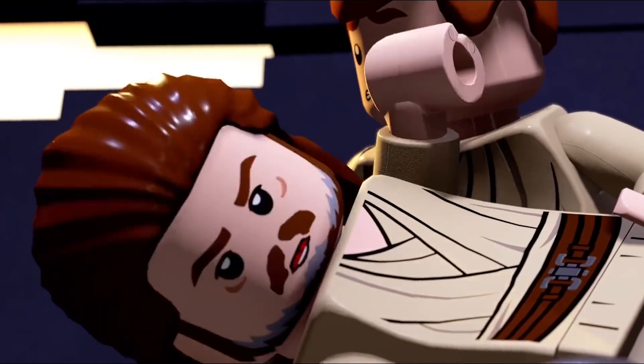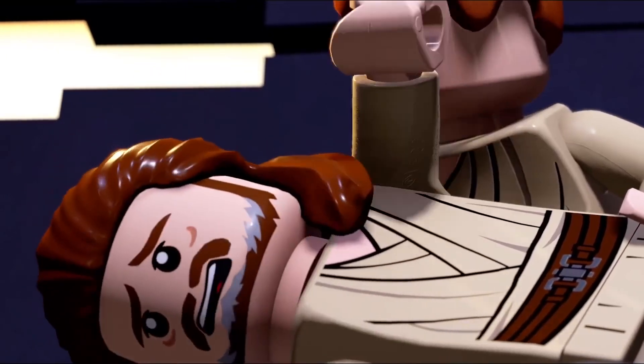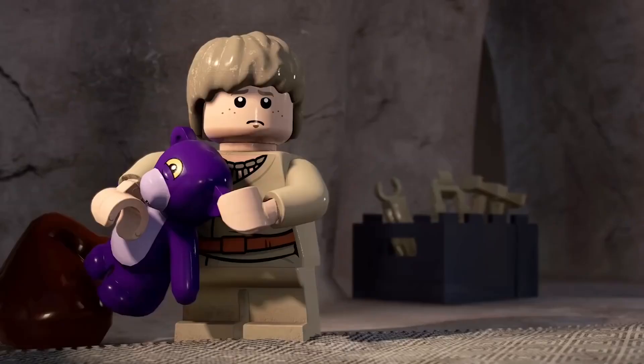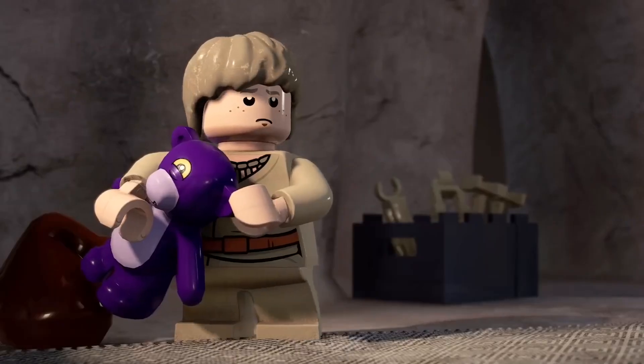Then, if we continue on, we have Qui-Gon's death scene. Clearly, he doesn't have a lightsaber hole through him, so I can't wait to see how they comically show him dying, as they always have to make it a joke instead of brutal murder. But yeah, then we also see Anakin — young Anakin — holding his teddy bear.